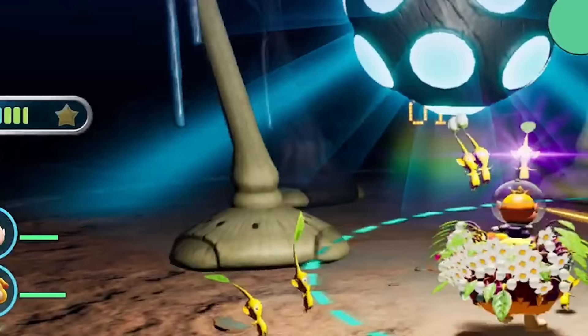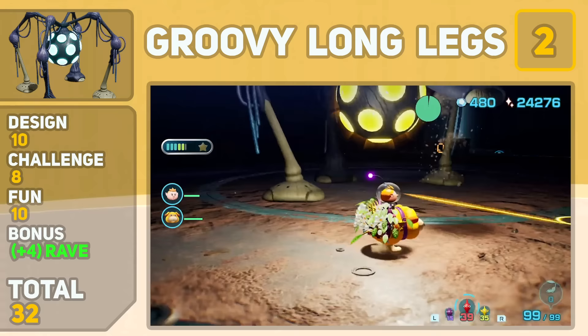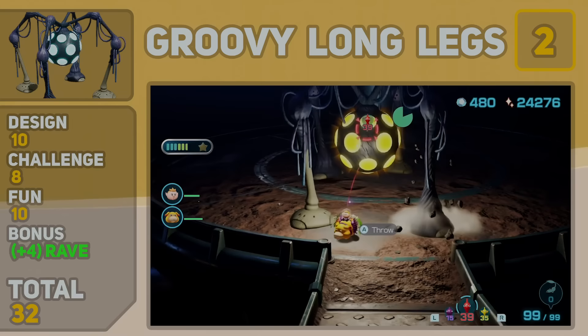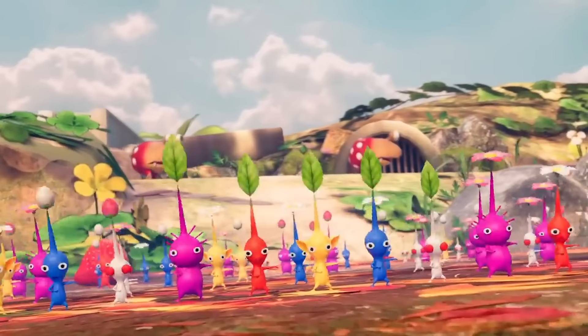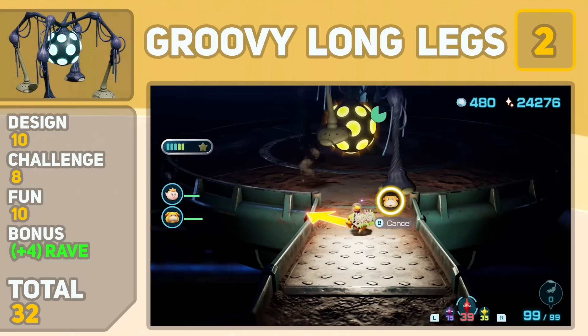Coming in at 2nd place, we have THE boss of Pikmin 4. The Groovy Longlegs was the community's most anticipated boss for this game, and it delivered. The design is a perfect 10 out of 10 — you're literally fighting a walking disco ball. In terms of difficulty, defeating the Groovy Longlegs isn't too hard as long as he doesn't get your Pikmin dancing all over the place, but the lack of difficulty is made up for by how much fun this fight is. I had to pause the game after defeating the Groovy Longlegs because my body was going through a dopamine overload. And the music — I'm gonna have to add more than a few bonus points for having the greatest song in all of Pikmin 4, and arguably the whole series. This boss fight's overall atmosphere makes it rank this high on the list.